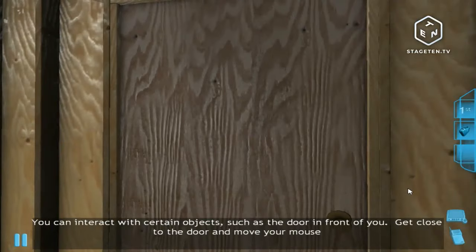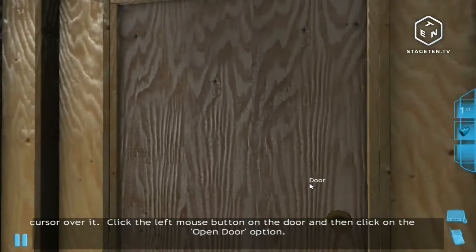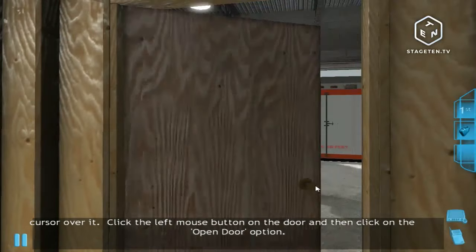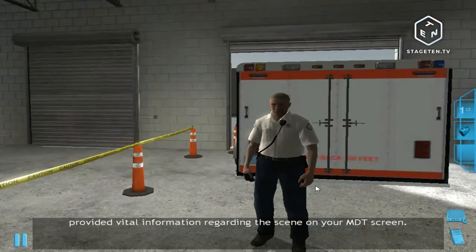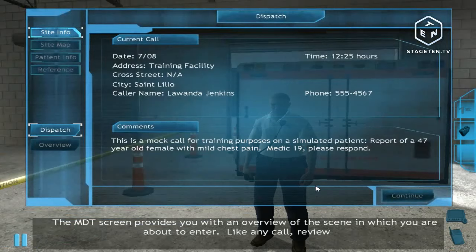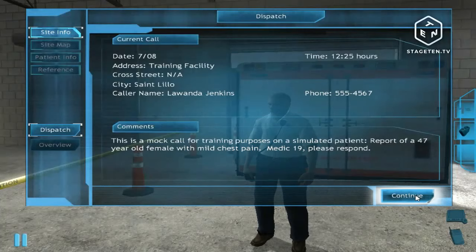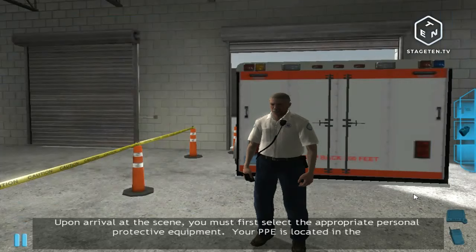You can interact with certain objects such as the door in front of you. Move close to the door, move your mouse cursor over it, click the left mouse button, and select the open door option. I'd like to walk you through the standard procedures for responding to a call. Prior to responding, you will be provided vital information regarding the scene on your NVT screen. The NVT screen provides an overview of the scene you are about to enter — review the information carefully. You will need it to select the appropriate personal protective equipment for the call.